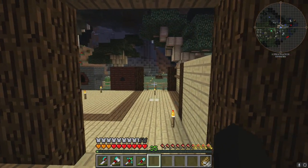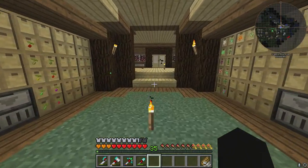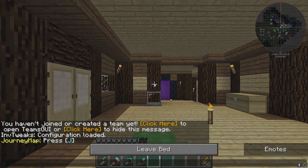I want to move a little bit forward in Botania. First things first, I do want to get an automated system to make mana, so let's just get into that right away.